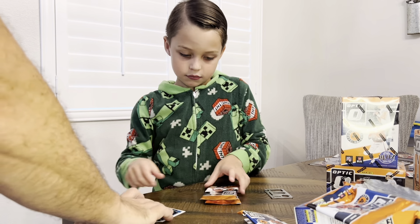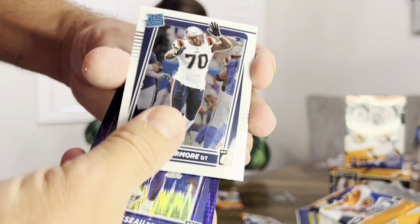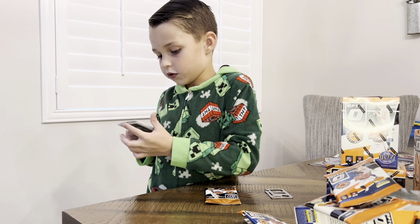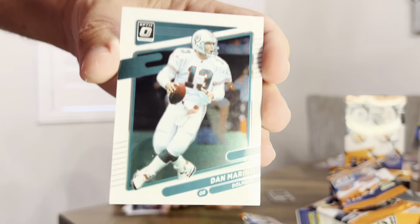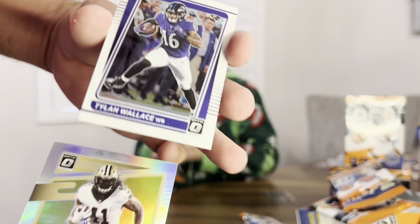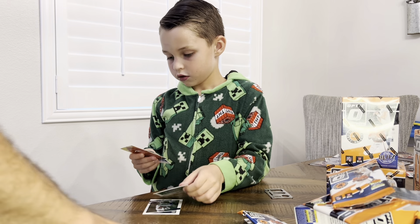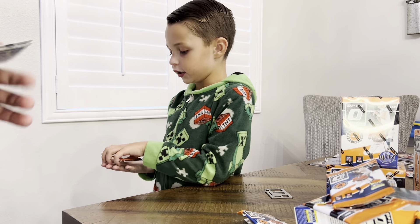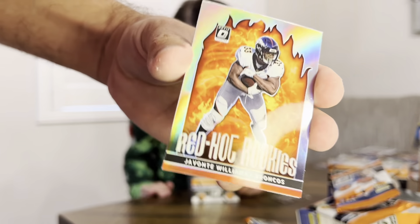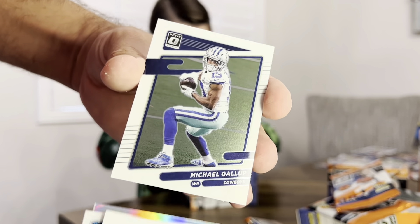We got a Greg Rousseau purple, Christian Barmore, Jimmy Garoppolo, Chase Young, Dan Marino old days — that's for sure an old days card — and Alvin Kamara. Then an Alvin Kamara silver, Tylan Wallace rated rookie, and Heinz Ward. The only major rookie we got this round was a red hot rookies Javonte Williams silver — pretty cool!